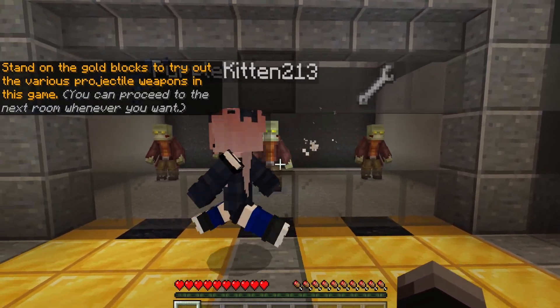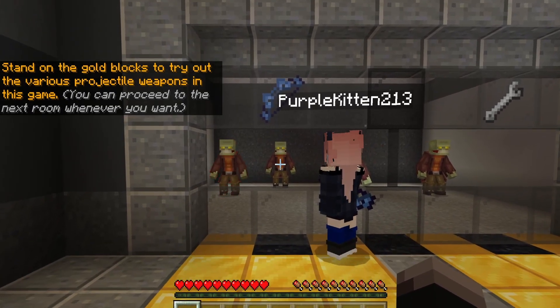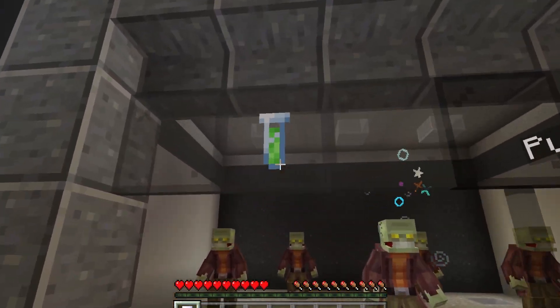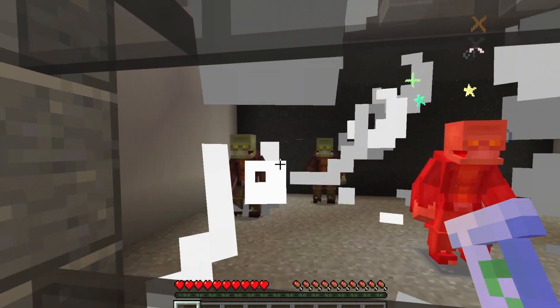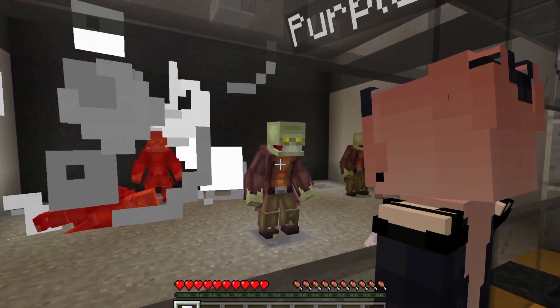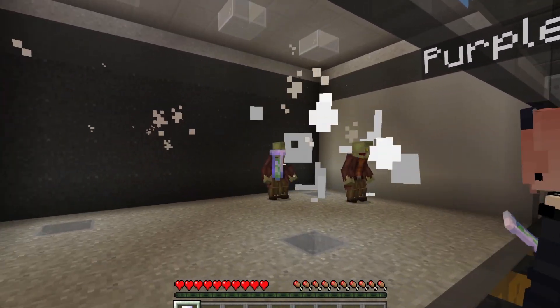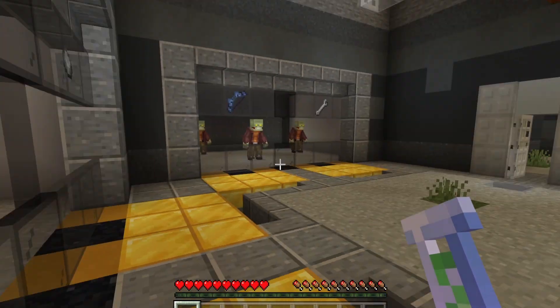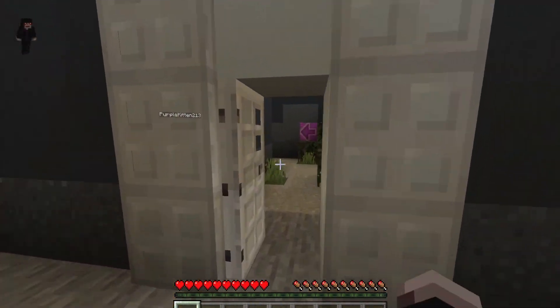We've got wrenches, so you can throw those. We've got sports bone arrows — that just works like a bow. We have stones, and this is my personal favorite: the test tubes. They're like grenades — pretty cool. Look at that, massive amounts of destruction!